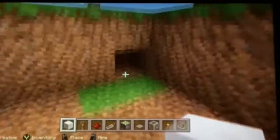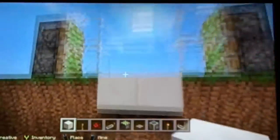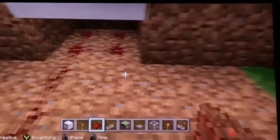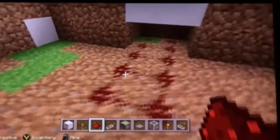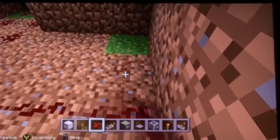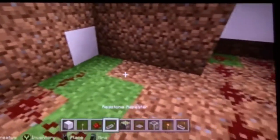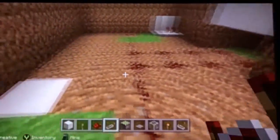So now you want to dig two rows under the house and you want to put a five strand of redstone right there — take it and put it right there. If you guys think I'm blabbering too much or doing anything wrong, you can put that in the comments down below.